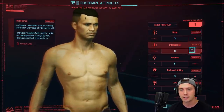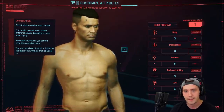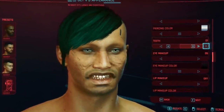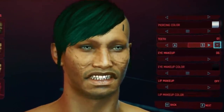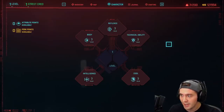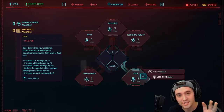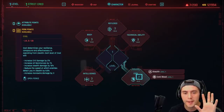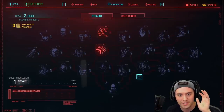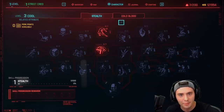Following this guide you'd be at 6 Reflexes and 6 Cool. You're going to need to level up to get all the perks available, but I wanted to show you this because it's the perfect combo if you want to one-bang pretty much every enemy in the game early on.